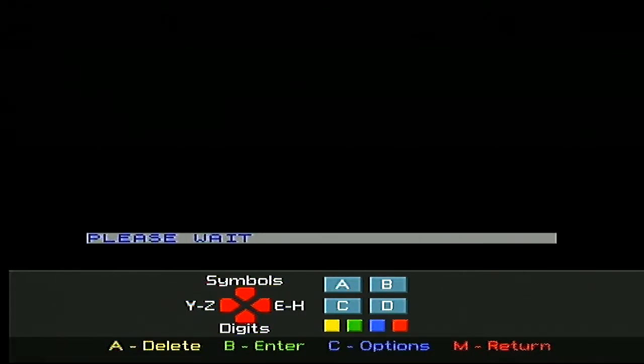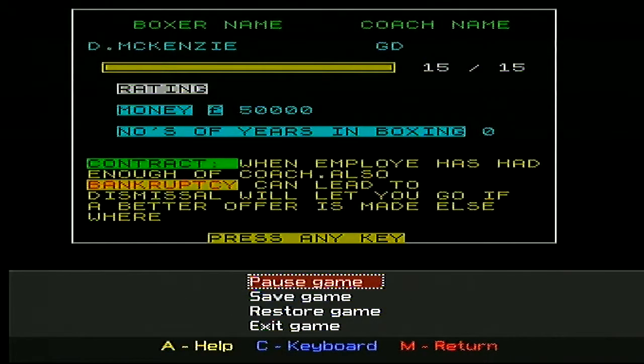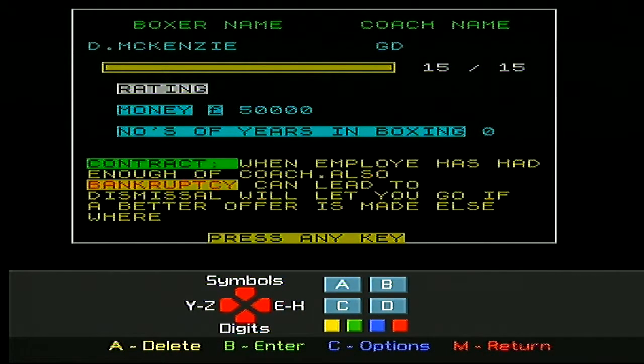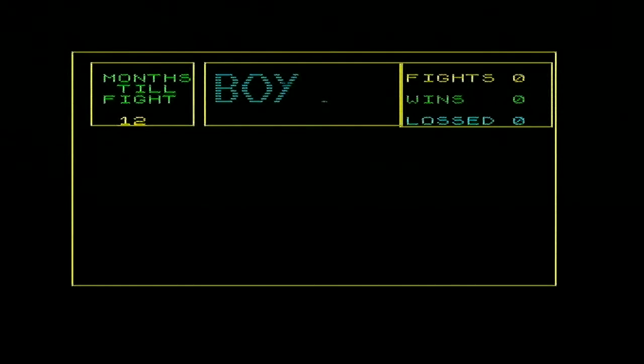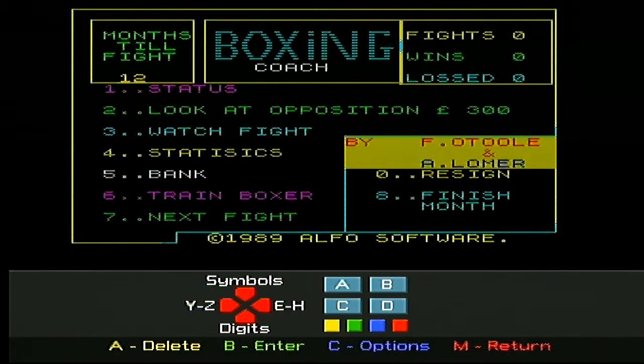Boxer's name: D. McKenzie. Money: 50,000 pounds. What's a bankrupt? Right, okay. So you've got his stats to look at — work for an opposition, train boxer. All right, let's train the boxer then.